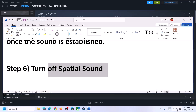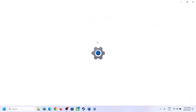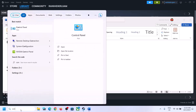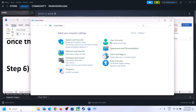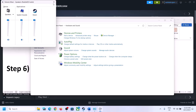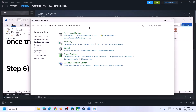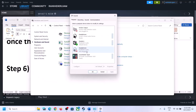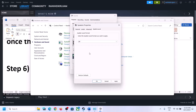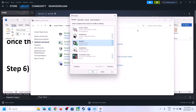The next step is to turn off Spatial Sound. Right-click the speaker and click on Sound Settings, or go to Control Panel, then Hardware and Sound, then Sound. In the Sound Control Panel, select your speaker, right-click, select Properties, go to the Spatial Sound tab, and turn it off. Click Apply, then OK. Launch the game and check.